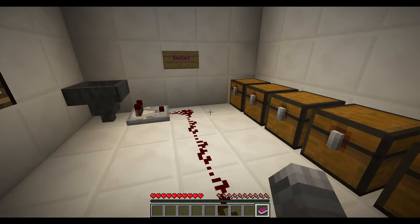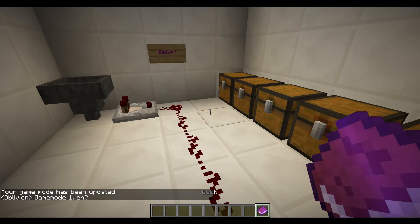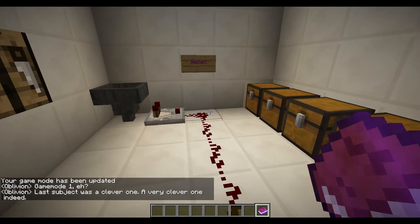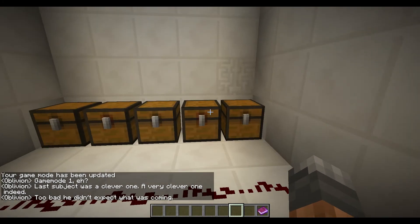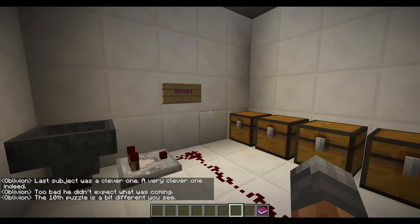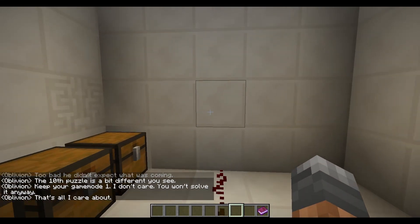Book. This whole challenge is a fraud. It says click to game mode 1. Game mode has been updated — game mode 1. The last subject was a clever one, a very clever one indeed. Too bad he didn't expect what was coming. The 10th puzzle is a bit different, you see. Keep your game mode 1 — I don't care. You won't solve it anyway. That's all I care about.